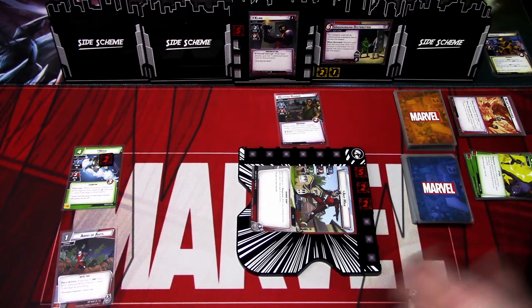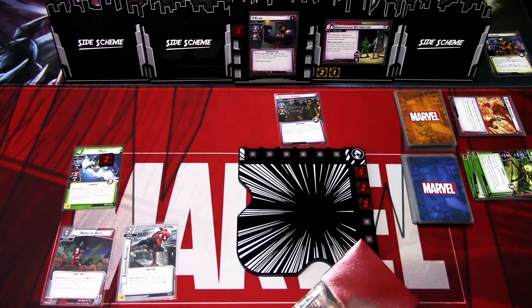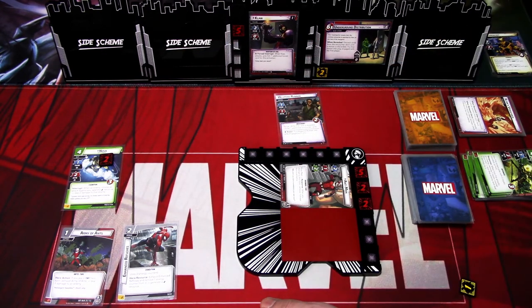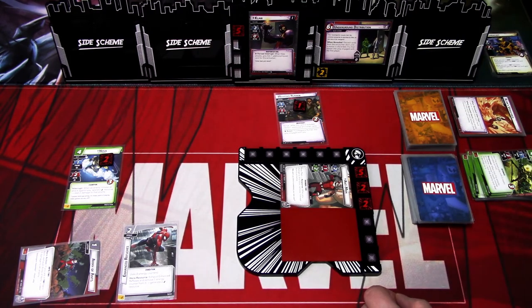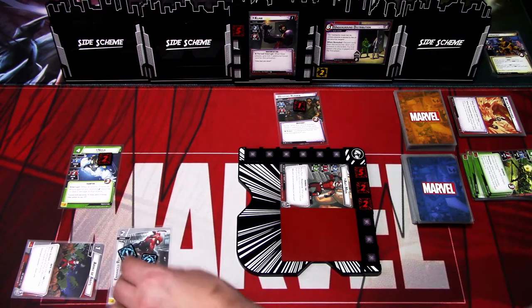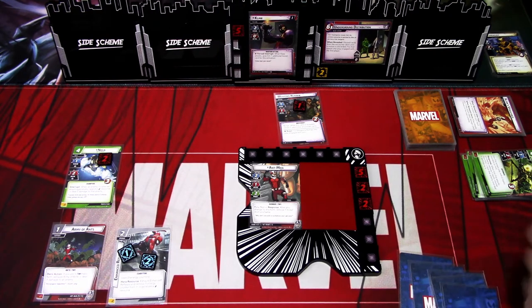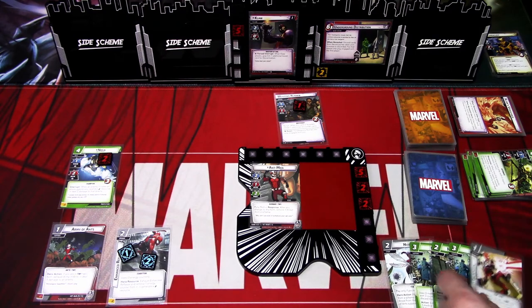Let's go to the next hero phase. I think I will play Enhanced Reflexes and flip to Tiny version, so I can remove one threat from the scheme. I'll deal one damage to the Weapons Runner, and Nova won't do anything. We ready up and draw back up to five: we get Hive Mind, Med Team, Momentum Shift, Med Team, and Wrist Gauntlets.